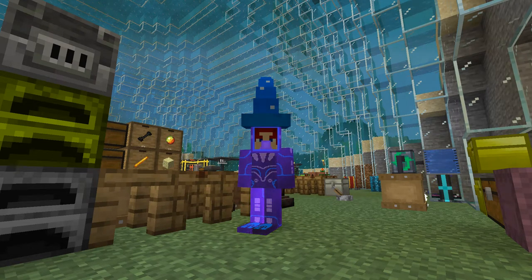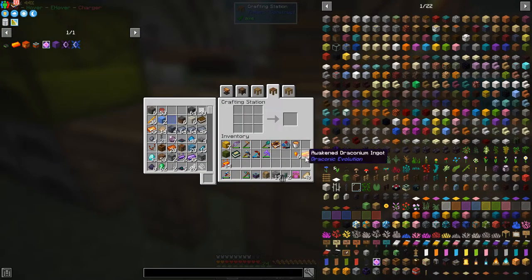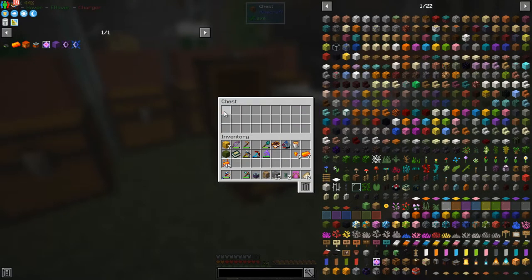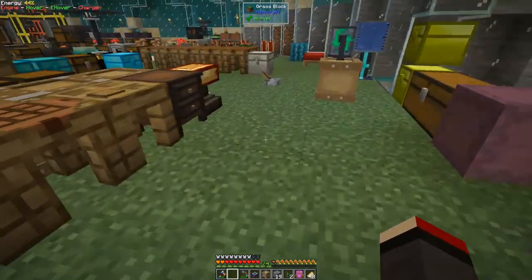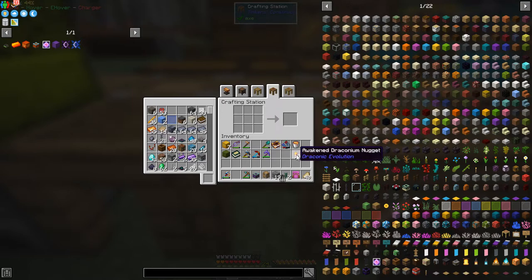Hello everybody and welcome once again to Feed the Beast Ocean blog. Today we are going to carry on and hopefully make the last of the draconic crafting fusion injectors. We've got seven draconium plus six nuggets, 14 essence, and another one finished — so we've got 36 which is enough. We need four uses of essence, that's 18, so we have plenty. Using the nuggets on the second page we get nine ingots, which gives us an awakened draconic block. We need two wyvern cores now.